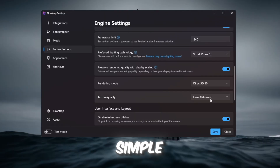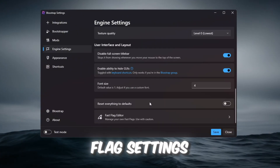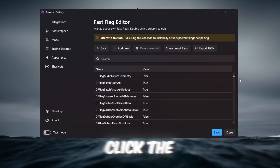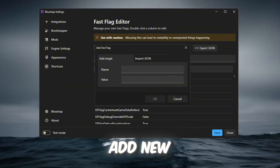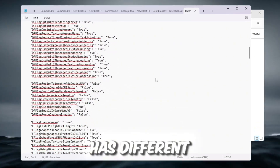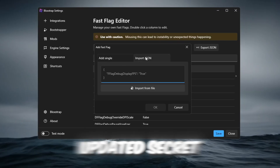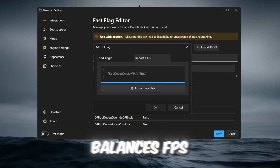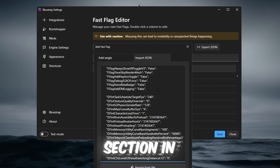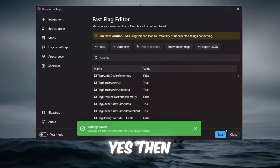Setting Texture Quality to 0 makes textures very simple but increases FPS a lot. Now go to the Engine Fast Flag Settings tab inside Blockstrap. Scroll down until you see Fast Flags. Click the button that says 'I know what I'm doing', then click Add New. Open the text file inside your FPS Boost Pack — this file has different Fast Flag presets. Copy everything from the file. I recommend using the updated Secret Fast Flag Graphics preset because it balances FPS and visuals. Paste everything into the Fast Flags section in Blockstrap, click OK, click Yes if a message appears, then click Save.